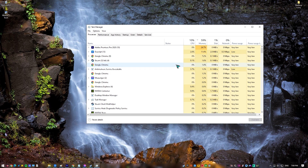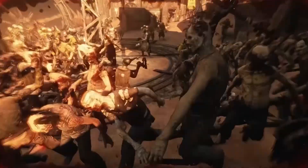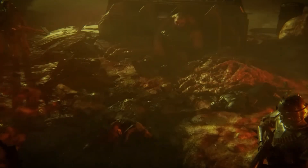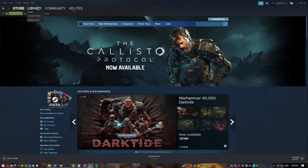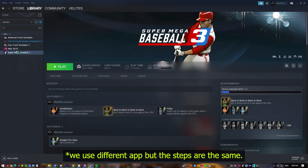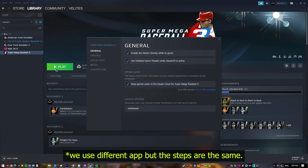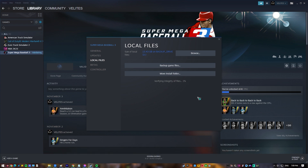Fix number seven: verify game files are up to date. The game's performance and frame rate could be negatively impacted if some files were corrupted or missing. Launch the Steam app, go to the Library, find Warhammer 40,000 Darktide, right-click the icon, select Properties, choose the Local Files tab, then select Verify Integrity of Game Files to begin the repair process. Run the game again to check if the issue has been eliminated.